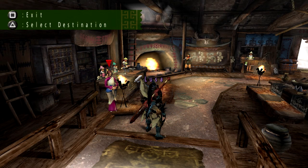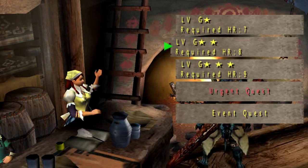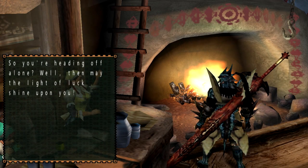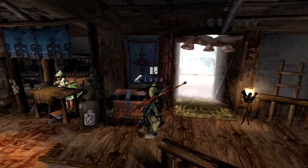Hello to all you beautiful people out there. Regnella here bringing you yet another episode of Monster Hunter Freedom Unite. For today's episode we are taking on — I believe the quest is called Three Walls — which features the Yian Kut-Ku, the Yian Garuga, and an Azure Rathalos. So it's a bunch of monsters we've taken on before.